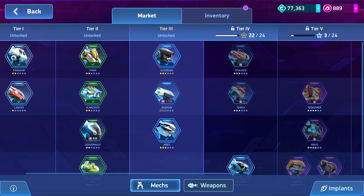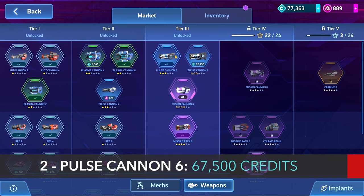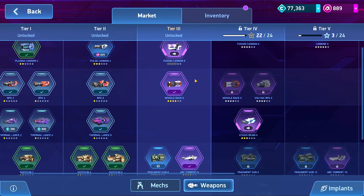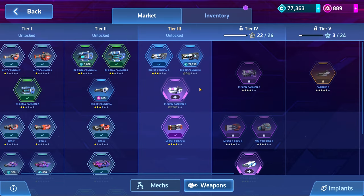Aries is also really good in 2v2, 5v5, and free-for-all when you play those modes. As far as weapons to get right after that, I would say the first thing you probably want to get is the Pulse Cannon 6. It's really cheap, you have a lot of things that are around 12 energy, and the Pulse Cannon 6 is very useful early on in tier 3. Even as you move on through this tier it will start to fall off, especially as you start saving up for the Missile Rack 6 and the Arc 6.